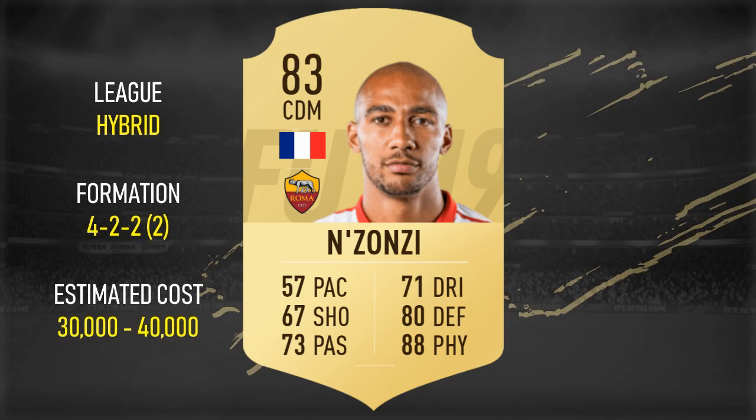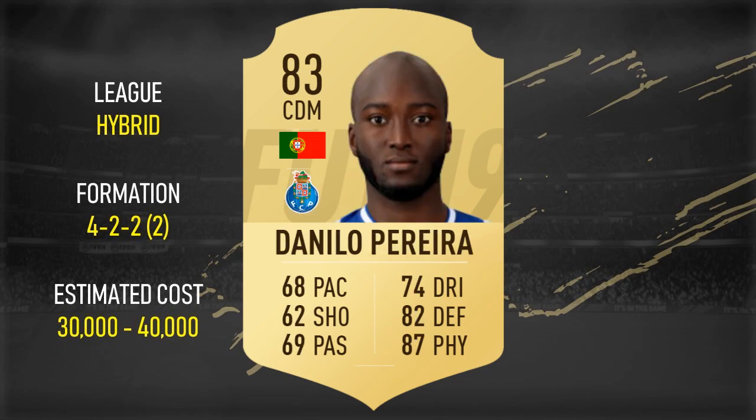This is where money starts to get spent. Nzonzi now of Roma — he could be 83, he could be 82. If he's 82 it's better for us; he'll still have that physical presence but he'll be a bit cheaper. At 83, people might just be in FIFA 18 mode and think they need to keep him for SBCs. We'll have to wait and see.